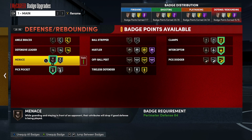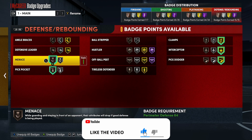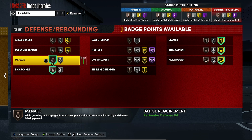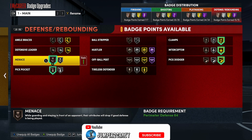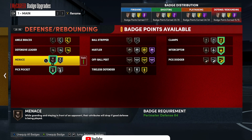The best badges right now — not Defensive Leader, that would be a waste of a badge for me. Menace: each badge tier drops the attributes by one, but there is a difference. If their attributes are at an 80 and you drop it to a 79, it's a whole different tier, a whole different green window, especially when you're close. Now if you got your hands down, Menace is not gonna do anything, but if you put your hands up it's like another Intimidator — Intimidator but on the perimeter.